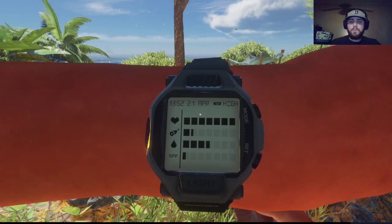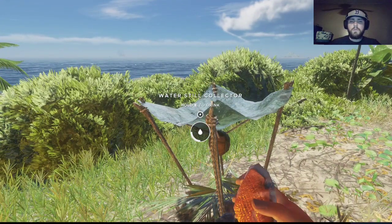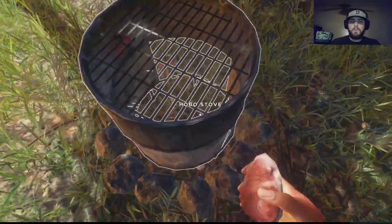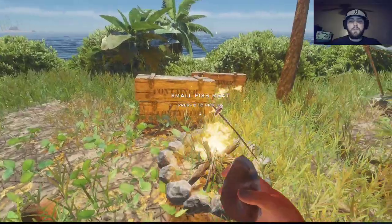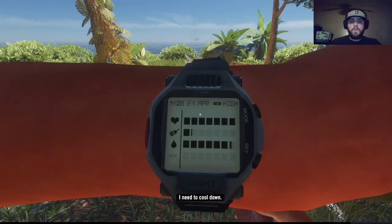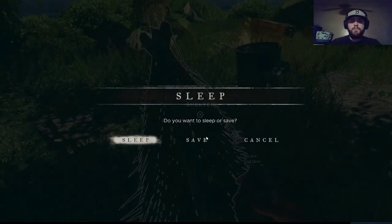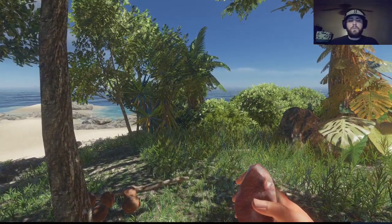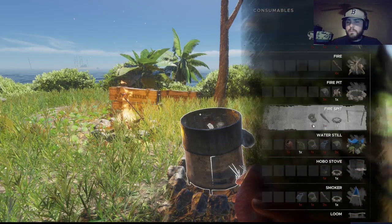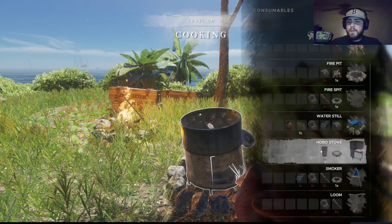Oh yeah — how are we doing on food? Oh boy, yeah, we need to eat for sure. My SPF is really bad. Let's drink. Water's full — that's looking good. I don't know what you do with that piece of meat — it's stuck in there now. Maybe you put like a pot on there or something if you find one — I'll figure it out later. We need to get some shade for a minute, I need to cool down. We're really hot. Let's give it a quick save in case something happens. I really want to make a smoker or something. All we need is three sticks and a lashing.